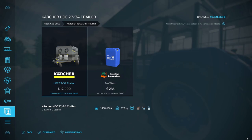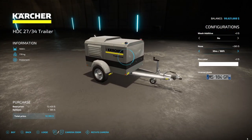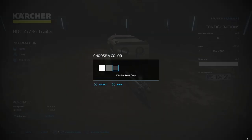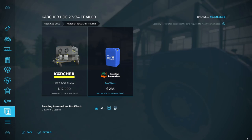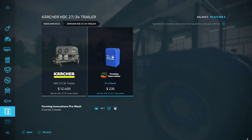This last one is a pretty nice one — I wish it was on console. This is the Cartridge HDC 2734 trailer from GTX, 3.43 megabytes. Using high-quality Cartier parts, this custom pressure washer trailer will keep your equipment clean for many years. You can add a wash additive and customize the hose from 32 foot all the way up to 98 foot. Rim color options: silver, gray, or dark gray. The wash additive increases the washing speed by 50%. That is all the mods for PC.